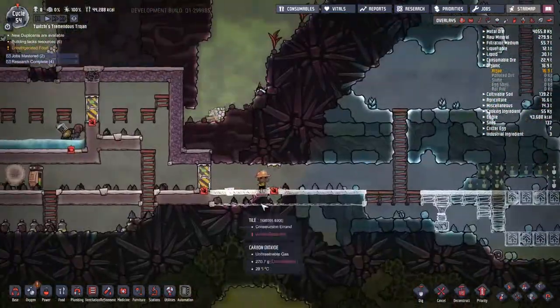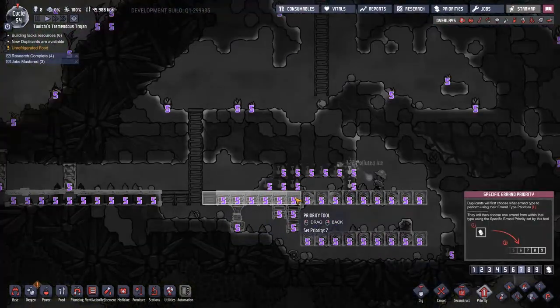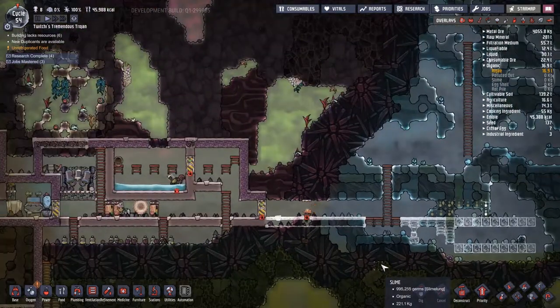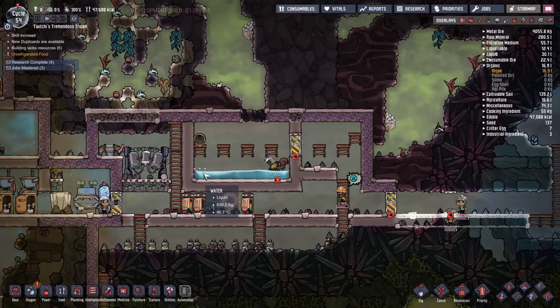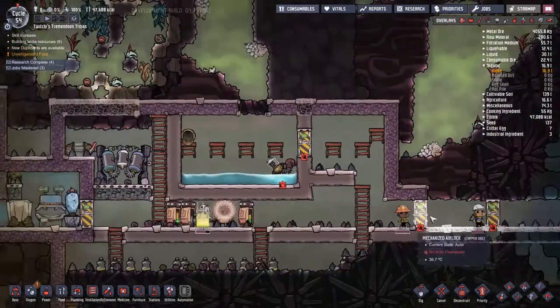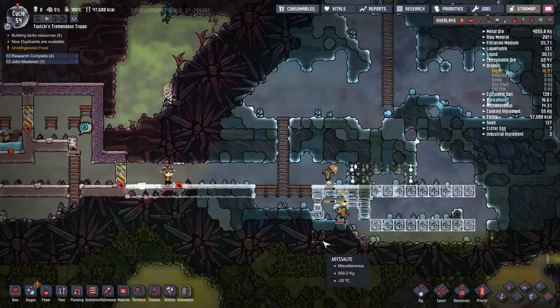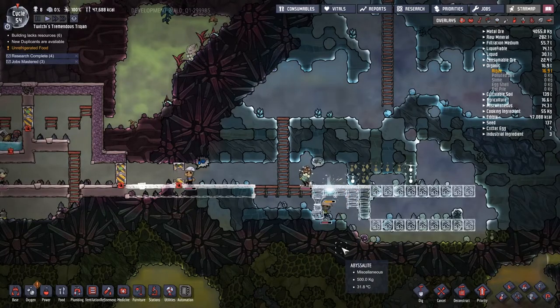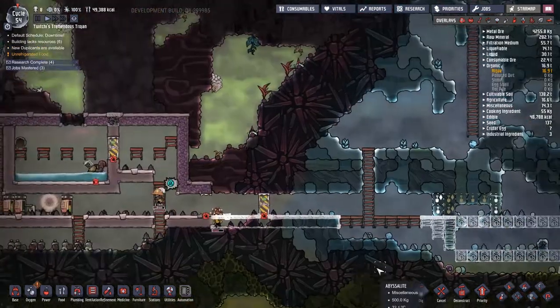It's about here that I realize maybe the deoxygenator is not the best choice - not only because they'd have to rip up tiles underneath, but also we would just end up over-pressurising the area, with carbon dioxide and oxygen both fighting for space. So maybe the better idea is to put down an algae terrarium - I think that's probably a much smarter idea.